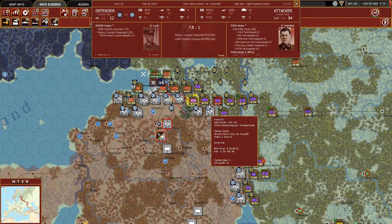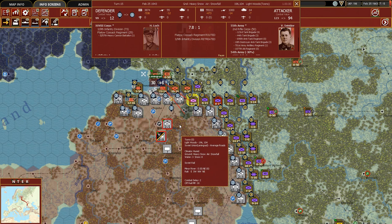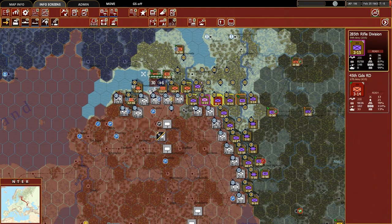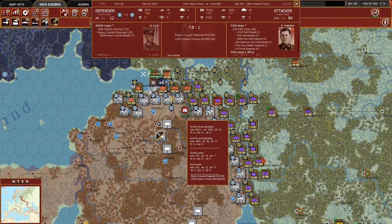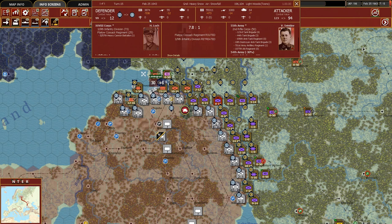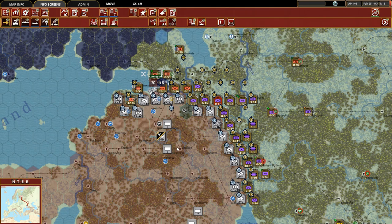We were successful - my bad luck of continuing to jinx myself has ended there. That's great news. We've pushed them through this hex, which is a key crossroads. They're going to have to decide how they plug that hole, because one of the forces that was defending there actually routed. The Plateau Cossack Regiment routed, and then the Infantry Division also retreated. We also got rid of the fortification level which was 2, which makes any further attack into that hex much easier.